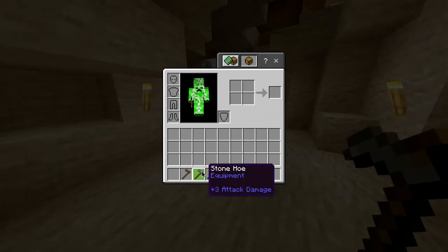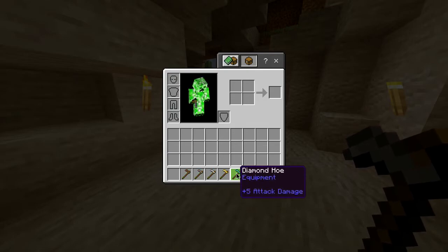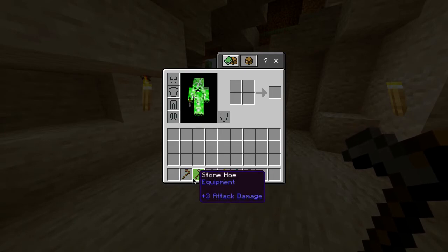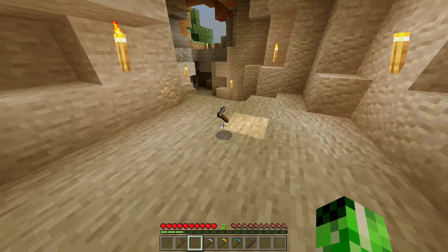Now also in this game, alongside the stone hoe, you have a wooden, iron, gold, diamond, and netherite hoe, all of which have different durabilities. But for now, you have yourself a stone hoe.